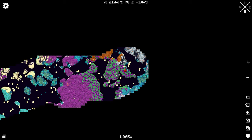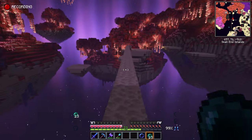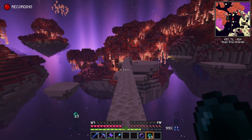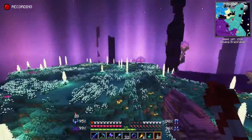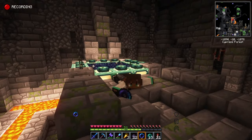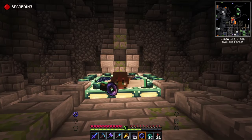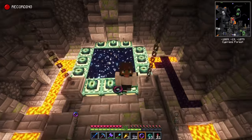You can also use ender pearls to help you navigate through the terrain. Elytra hunting in the Better Minecraft Mod Pack can be tough, but it can also be a lot of fun. Remember to keep your eyes open for crashed endships and blimps, collect endermite powder to find end cities, and use the terrain to your advantage. With a bit of patience and perseverance, you'll be soaring through the skies in no time.